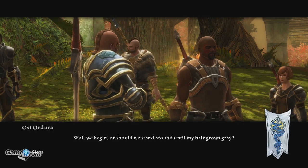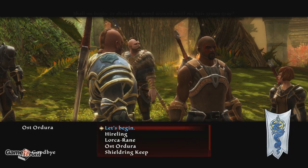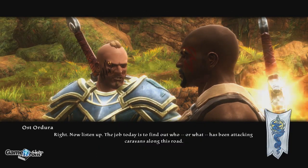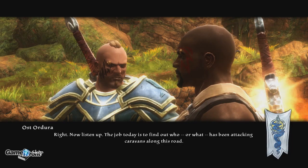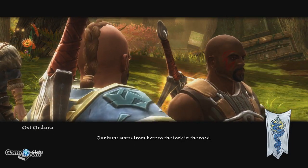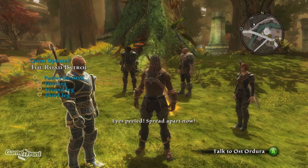Who's talking to me and why am I not facing them? Let's begin. Attacking caravans along this road. Our hunt starts from here to the fork in the road. Let's move quickly. Look for any clues, then gather at the fork. On my word — go! Aye aye, sir!